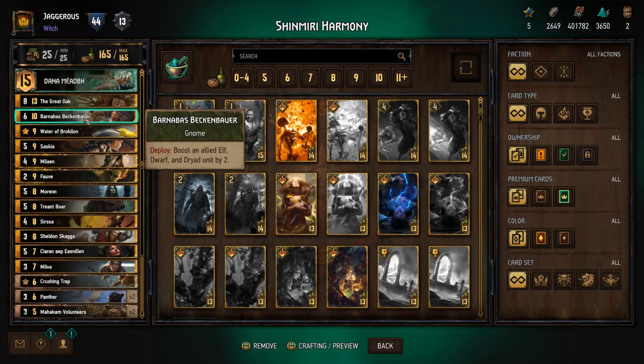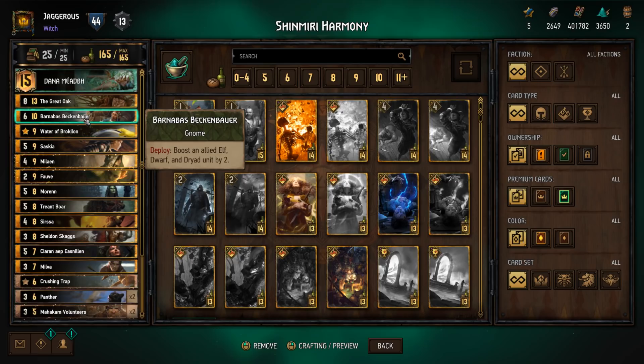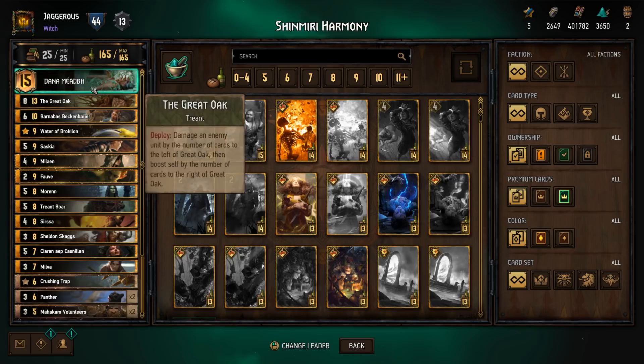Then we have Barnabas Beckenbauer who is a Gnome. You use him to boost an allied elf, dwarf, and dryad unit by two. Once you have all three on the board this is actually a 12-point value card, but you need to have an elf, a dwarf, and a dryad. It kind of ties in really nicely to this whole different unique categories mechanic.